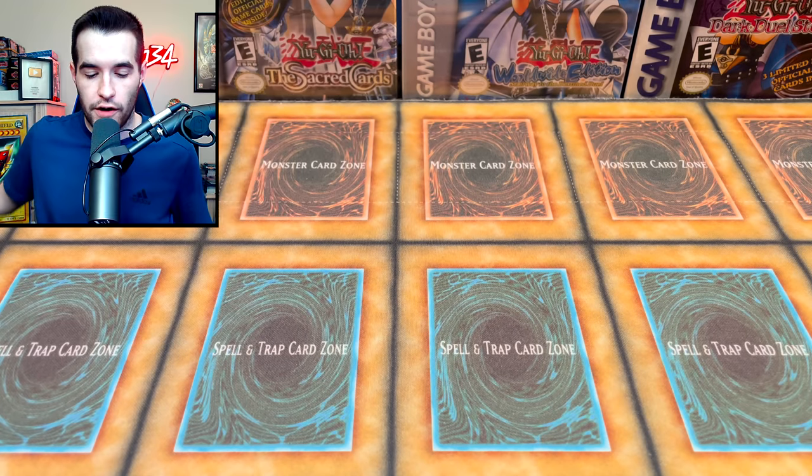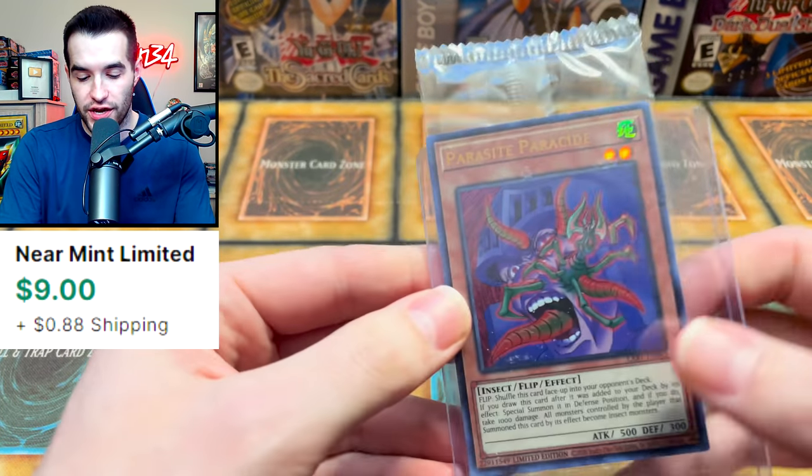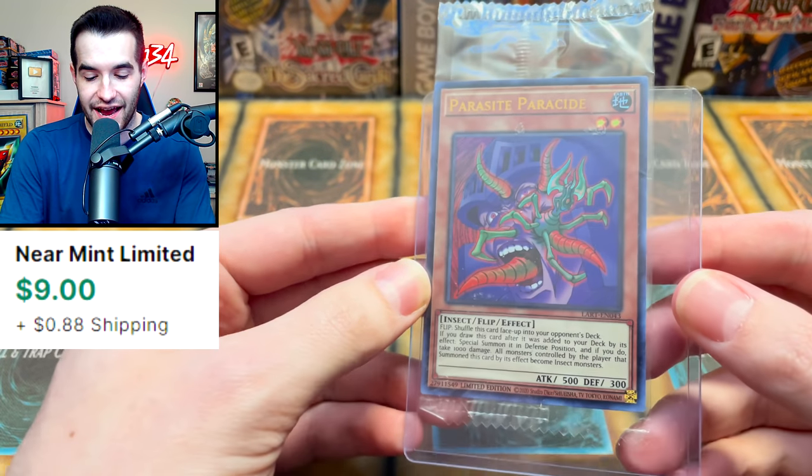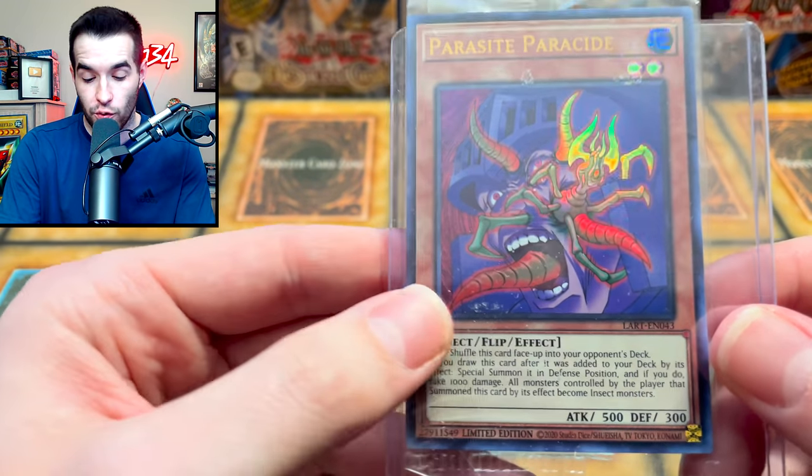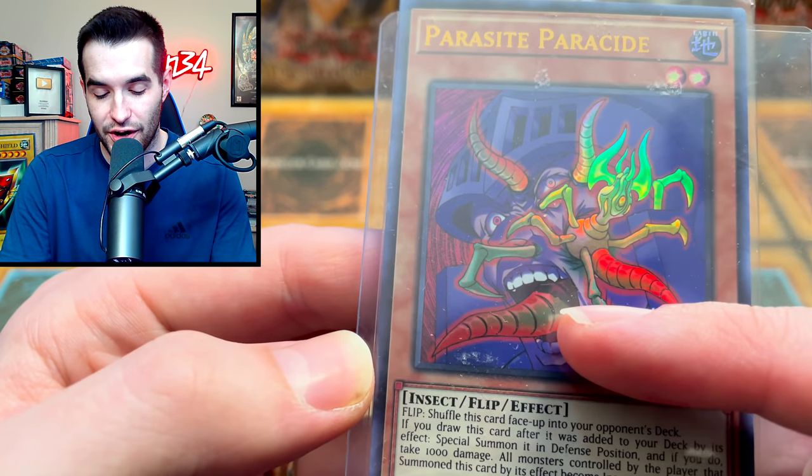We're getting into some awesome stuff here. First item we have is — it looks like a Lost Art promotion. Parasite! Very good start. This is a very cool Lost Art because it looks a lot different than the art that we got.